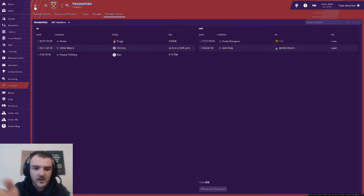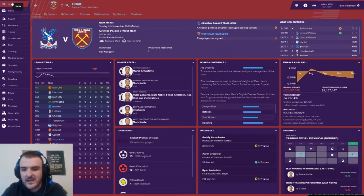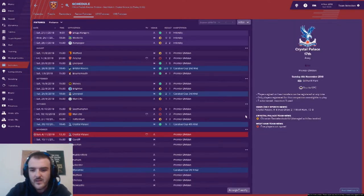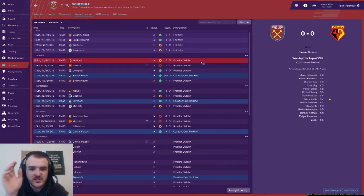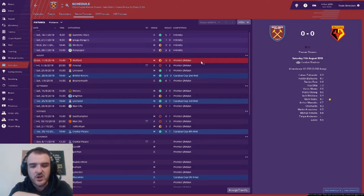As for outgoings, only a couple of youngsters have gone out — Grady Gingana and Josh Pask, both on loan. Not really too much to talk about there. Before we go on to the squad, let's have a look at how we've been getting on in the league and in the fixtures. We started off the season with a very boring nil-nil draw against Watford. I didn't really have my tactics or my first XI decided at that point, so it was just a bit of a nothing game.